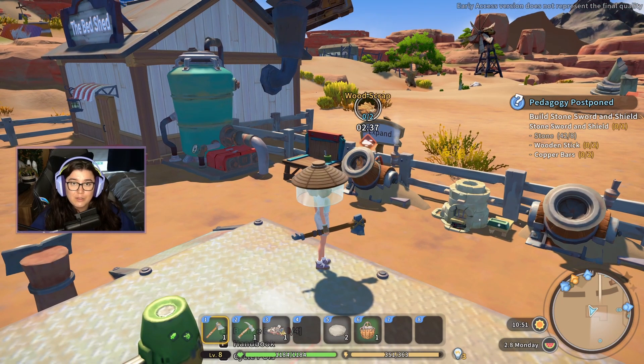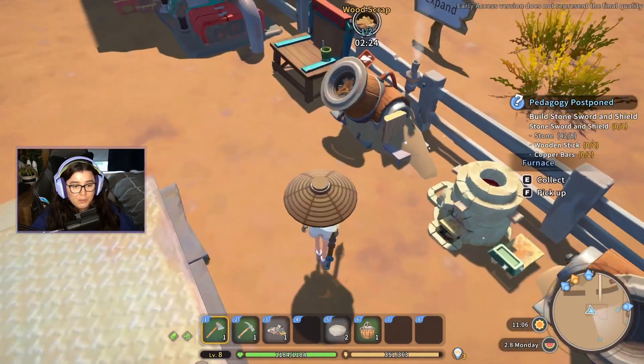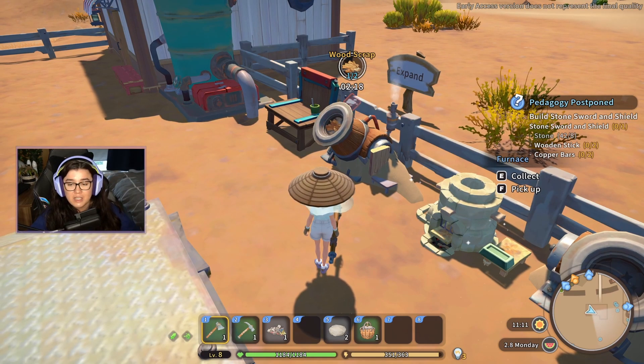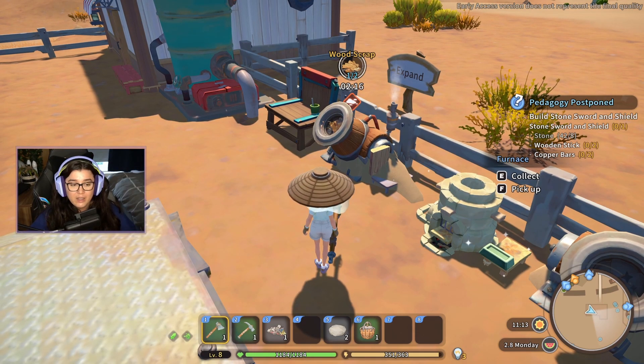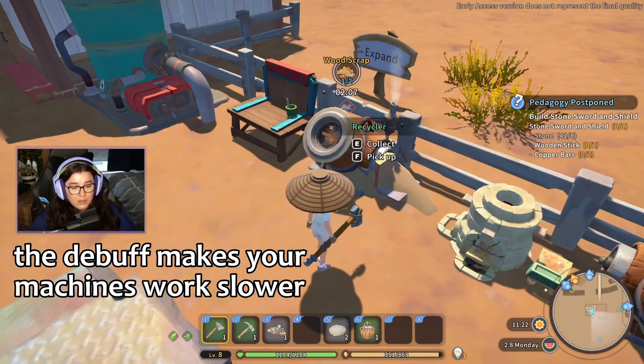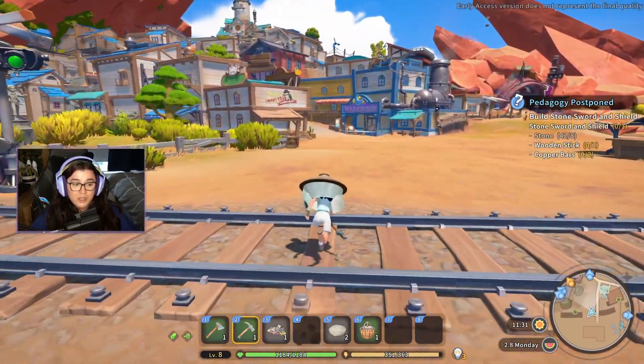I just got done playing My Time at Sandrock for the first time on stream. You can see my live first impressions in the card in the corner. But during the sandstorm my sand filters got clogged up, and I find on this game that the tips come and go relatively quickly. There's a lot to keep track of and I couldn't figure out how to unclog them — it just says 'clear the sand filters.' Going up to the machine I couldn't figure out how to do that, but if you're struggling like me, I can show you how to do it.